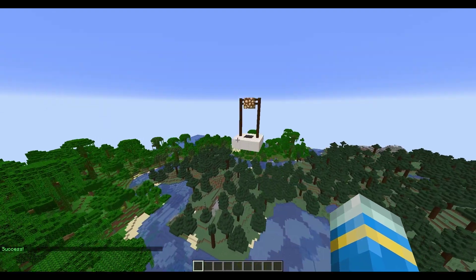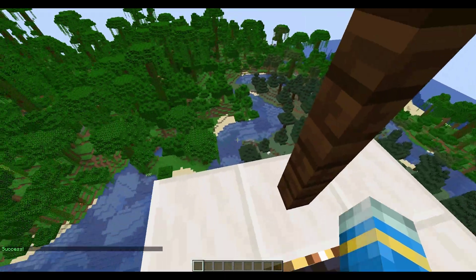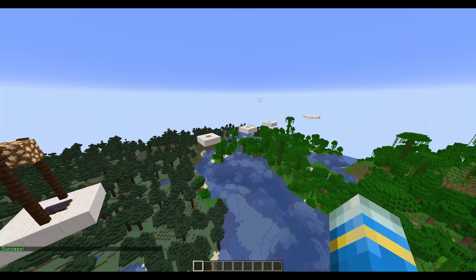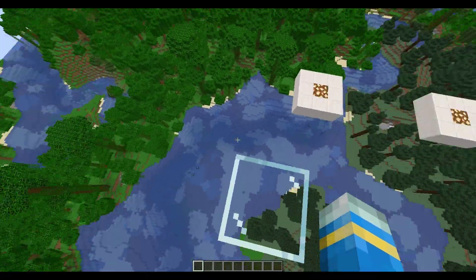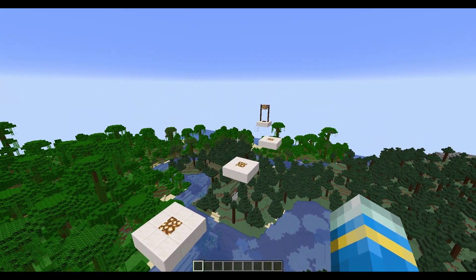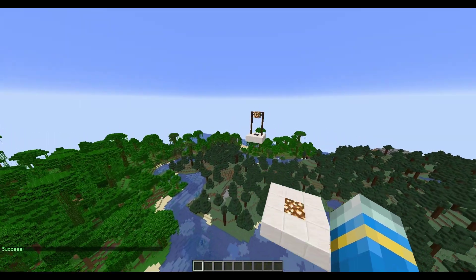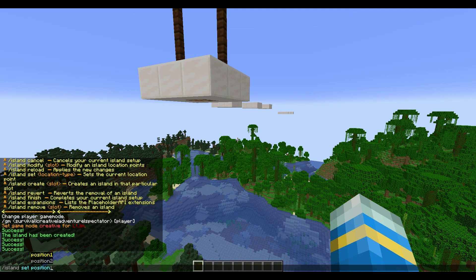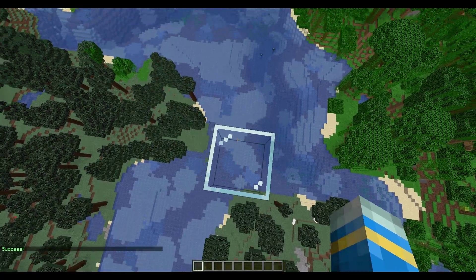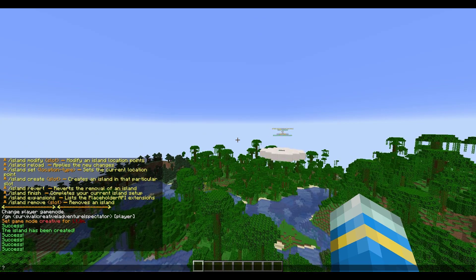Once you've done that, go all the way to the end and set the end point: /island set endpoint. Now the last thing you need to do is form a cuboid around your area — if a player builds outside of this they will be teleported back to the start, so give it a couple of blocks either side. Set position one, then go a couple blocks lower than the map for position two, so when people fall off they're teleported back to spawn.